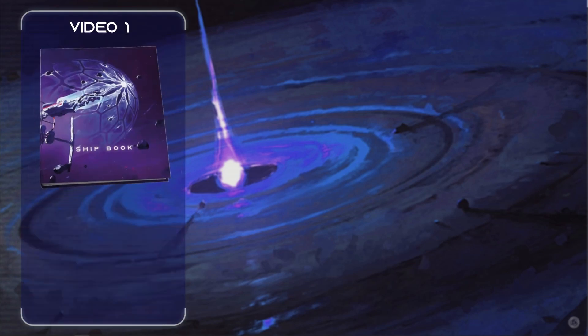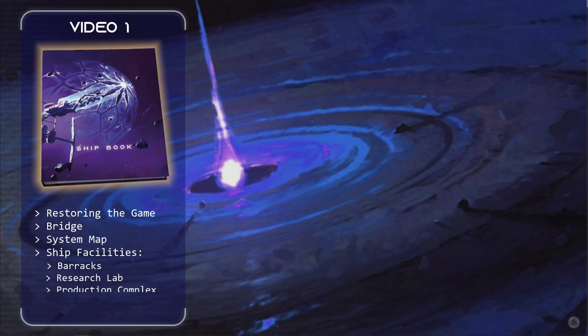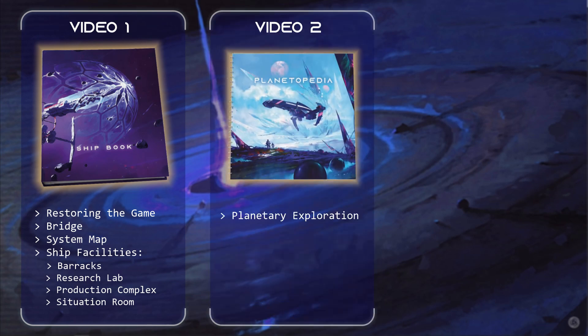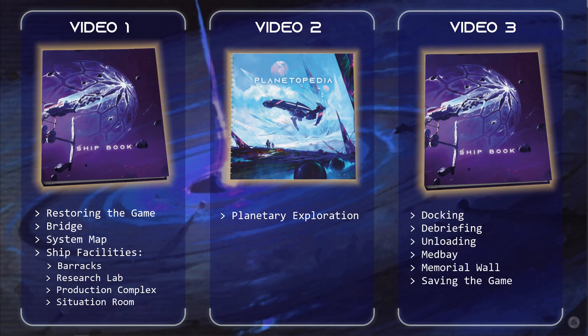We'll follow the format of a typical game beginning on page one of the shipbook and managing various facilities such as the bridge, barracks and so on. About halfway through the shipbook players will perform a planetary landing. The second video will see the away team pursuing their mission aboard the CARTA space station and the third video will return us to the shipbook for tasks like docking, debriefing, tending to injured crew members and so on.